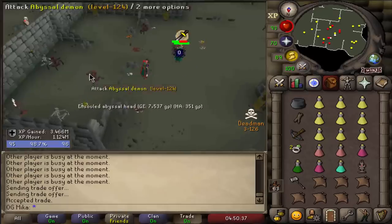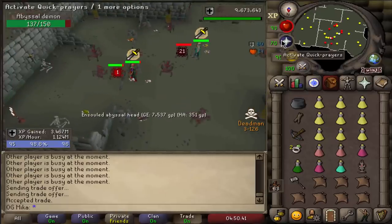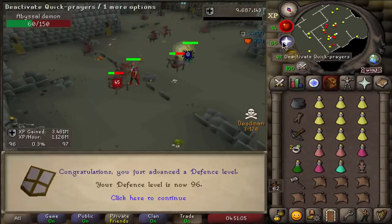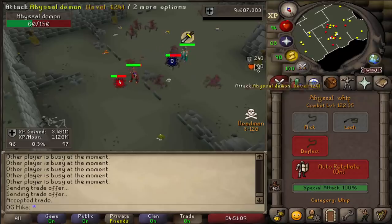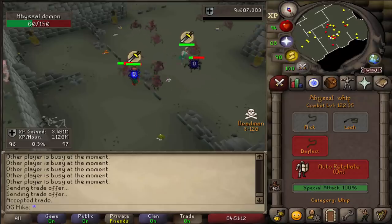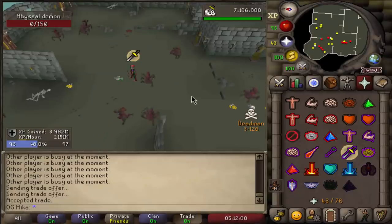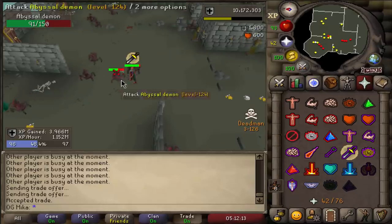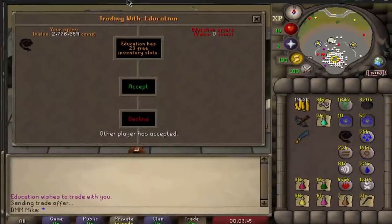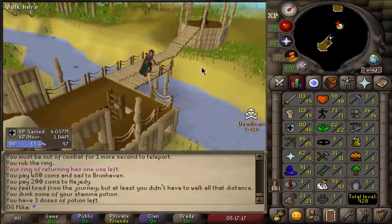96 defense, three more levels to go — do we get a combat level? 122! We're doing another swap here: 12.5 million OSRS GP for one of the whips we recently received. That's going to move our cash up to 37.5 mil. Here is the whip, my end of the deal — very nice.